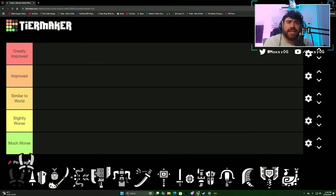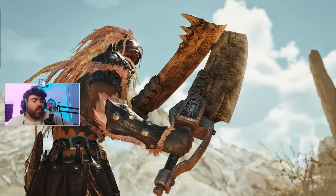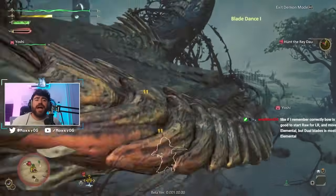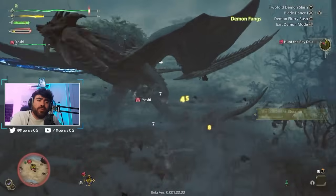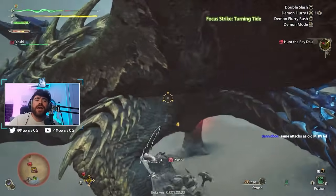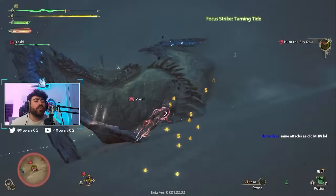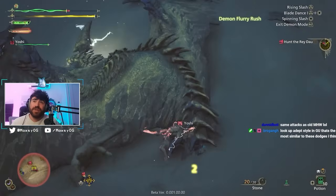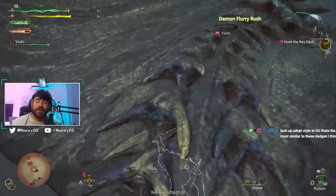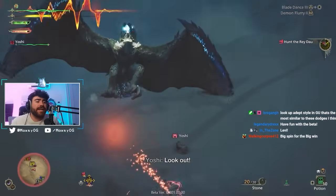So to start off the list, we've got Dual Blades. I feel like Dual Blades are greatly improved from their counterparts in World for a few reasons. The base moveset is very similar. However, the new dodge move that you get with Dual Blades is insane. Basically, when you hit your R2 button, you enter demon mode. And while you're in demon mode, if an attack is about to hit you, you just hit your dodge button at the right time and you will go right through it, which gives you an immense amount of offensive and defensive ability.